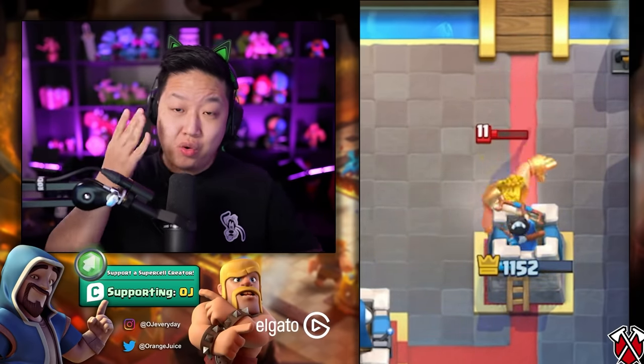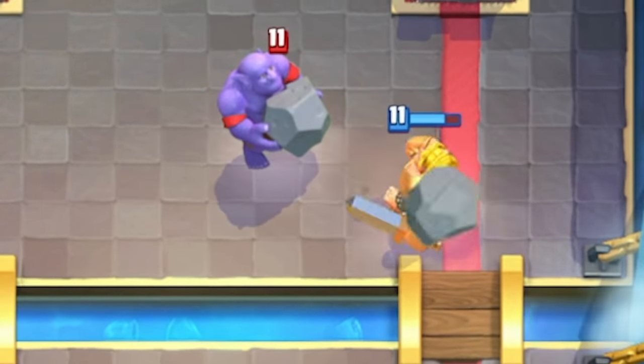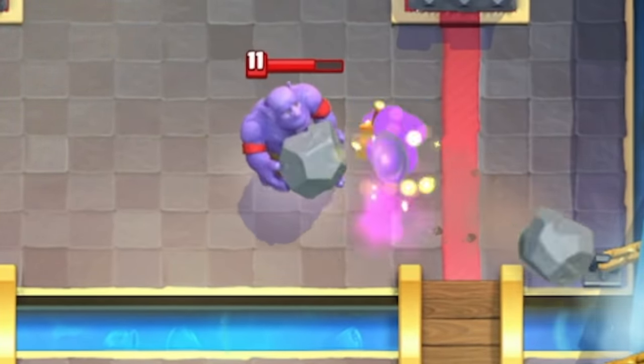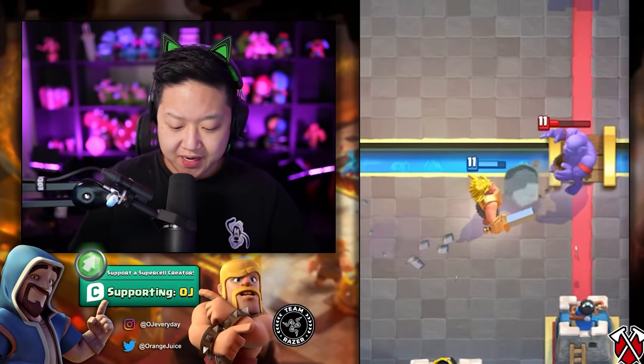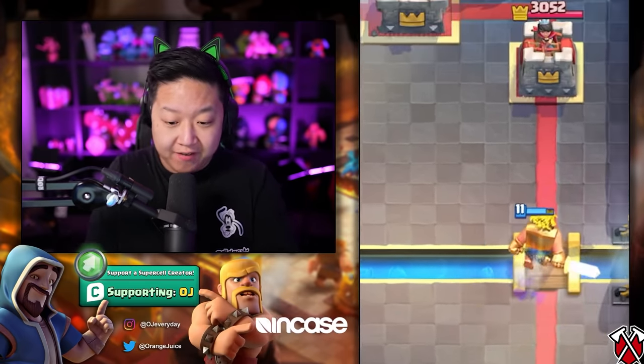For one Elixir, that cooldown is really fast. He does get knocked back by Snowball, Fireball, and Bowler, so a lot of that does cause him trouble. He's not very good at taking out big tanks. On the flip side, you can counter a Bowler pretty decently if it's on your side — with the help of the Princess Tower. He is only four Elixir plus the one Elixir ability, and then you can activate for a counterattack.